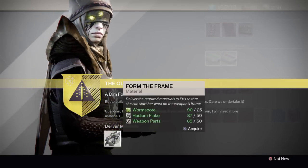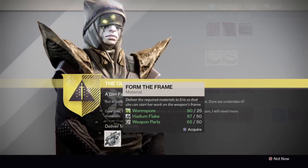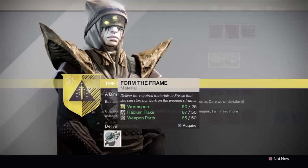So once you get those, you come back to Eris. We can pick up this form — this Scout Rifle form here. So that's what we're going to do.